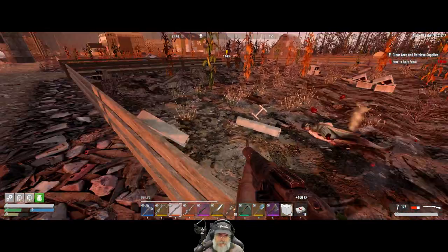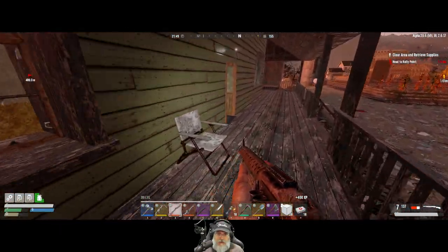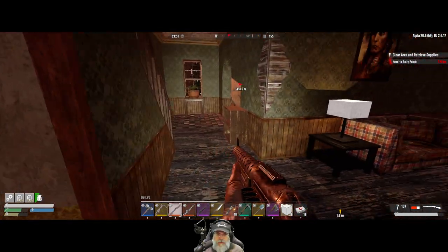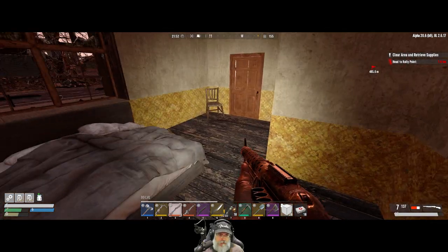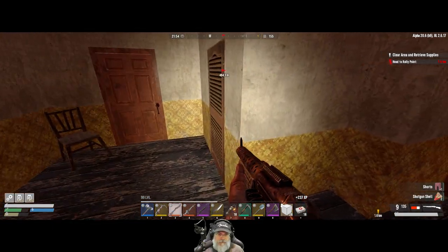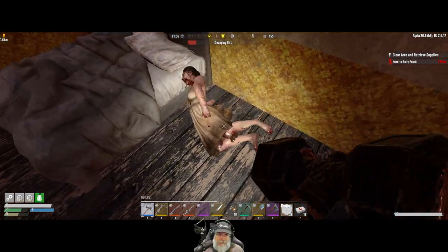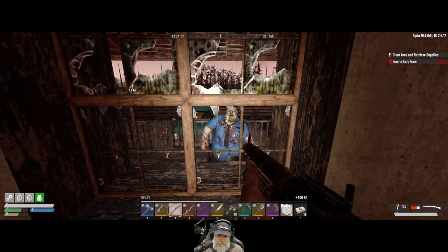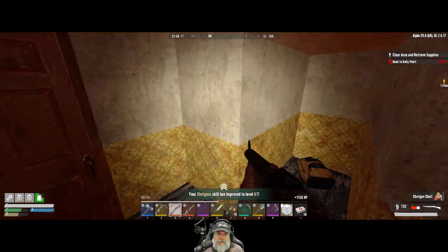My senses have picked up something. That van is empty so we've definitely checked the van. Oh yeah, this door is open — chances are we have been in here. Has this been looted? No, that hasn't been looted. Okay. Combo in here. Yep — whoa! Shotgun skills improved to 67, nice. All right, let's go this way.